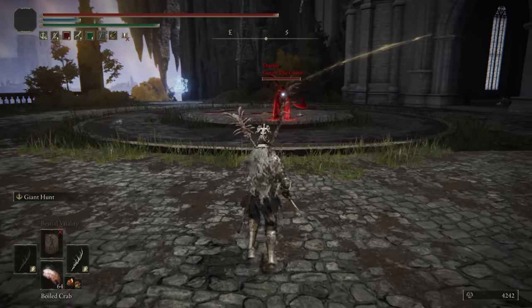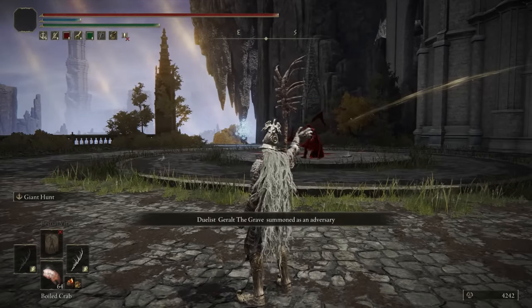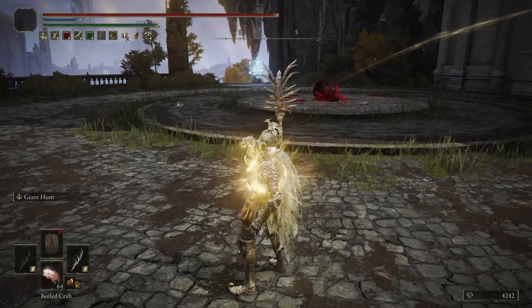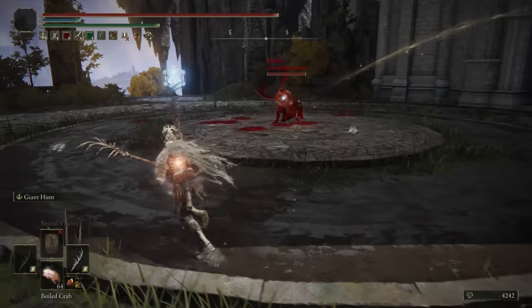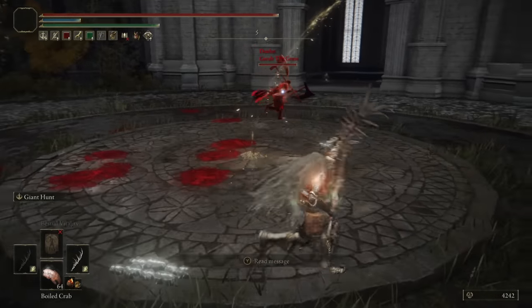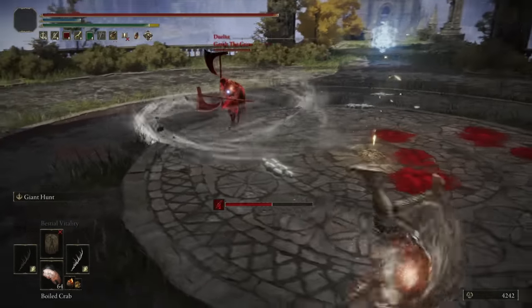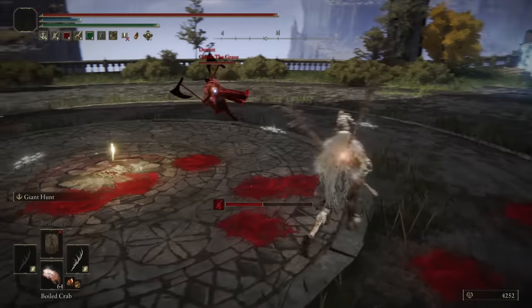Up next we have Geralt the Grave, dual-wielding Great Axes — both have the exact same weapon in each hand. I've got my dual spears, he's got his dual Great Axes. The jumping attack is called Bleed Great Axes. That's an interesting one — probably pretty useful, actually. That almost bled me in one hit; that's a little bit on the scary side.